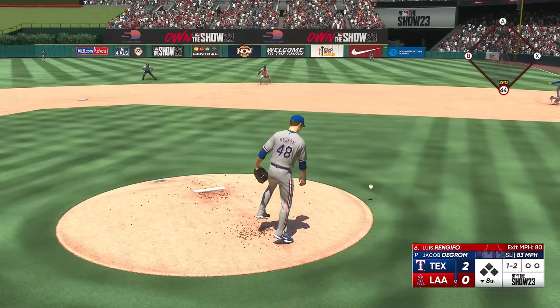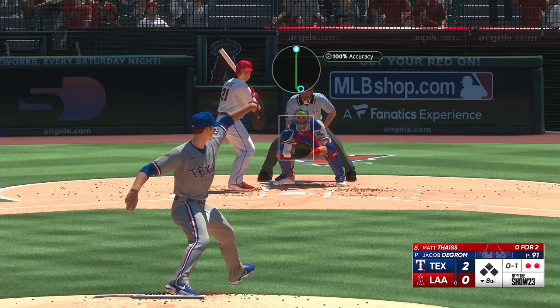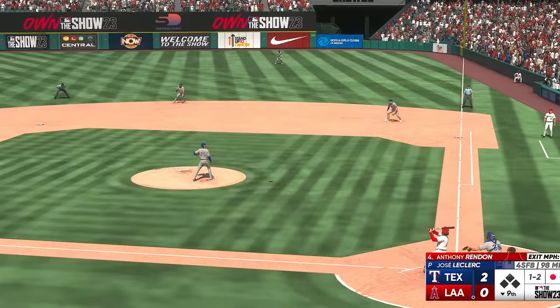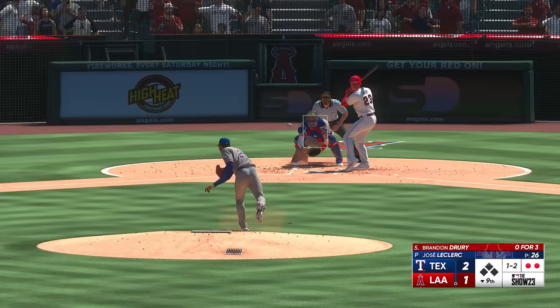With zero stamina, deGrom came out in the eighth with a 2-0 lead. The only way we'd get through this inning was with a 1-2-3 inning since he was really low on energy. We got two quick outs, but after getting ahead 0-2 to Matt Thaiss, we threw four straight balls and ended up walking him — that marked the end of deGrom's start. Kind of blew it there. But the bullpen held the 2-0 lead until the ninth with one strike left, until Anthony Rendon hit a solo homer. We're literally one out away from getting the win. But LeClerc got the final out and we picked up the 2-1 win. Against a way better offense, he pitched seven and two-thirds innings. Shohei, you sold the bag there, buddy. That ended up being a 600-point game.